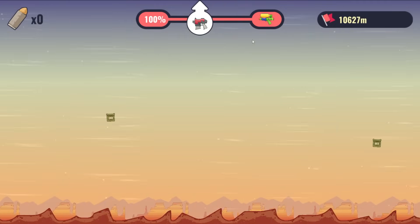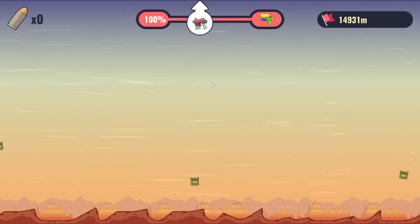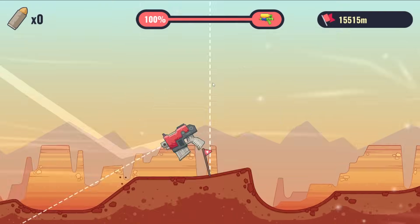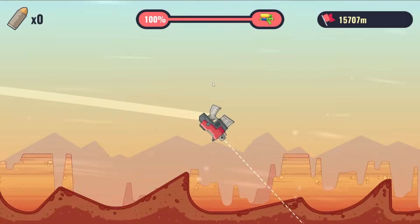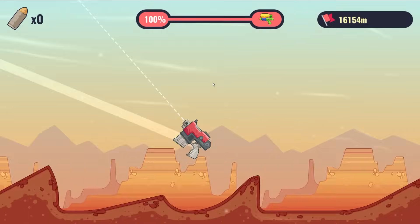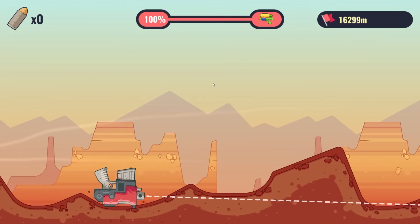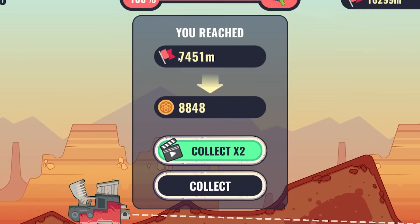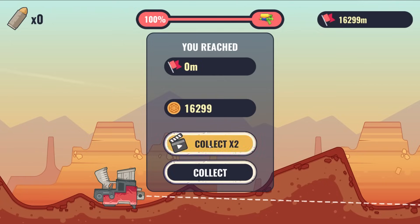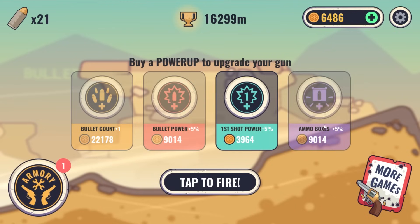Amazing — we're actually still in the air. This might be a new record. We're still flying — 16,000 meters. We're hitting some ammo crates with no bullets left, going purely off the ammo crates. New record: 16,299 meters! Let's times-two it. With that 34,000 coins, let's get another bullet and some ammo boxes.